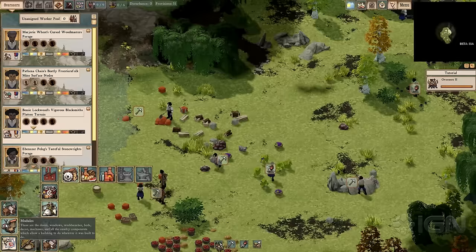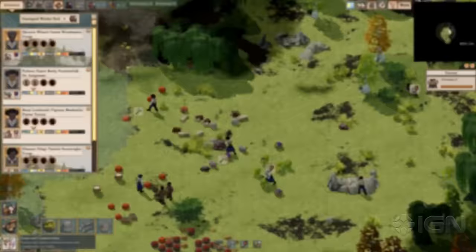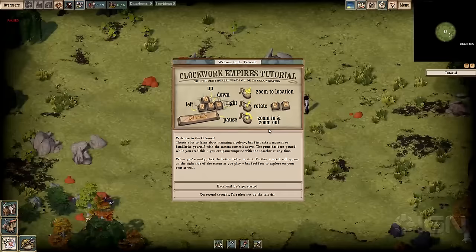Its stranger elements can make for fun meta-stories late in a game, but one of Clockwork Empires' main issues is that it takes a bit too long to get ticking.